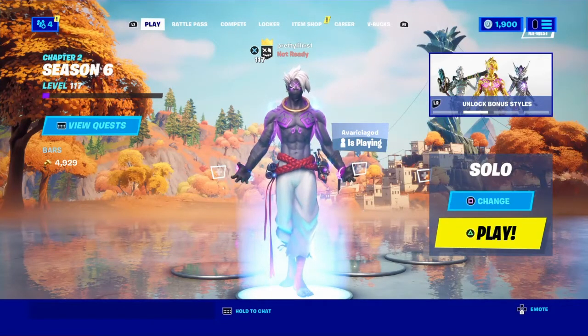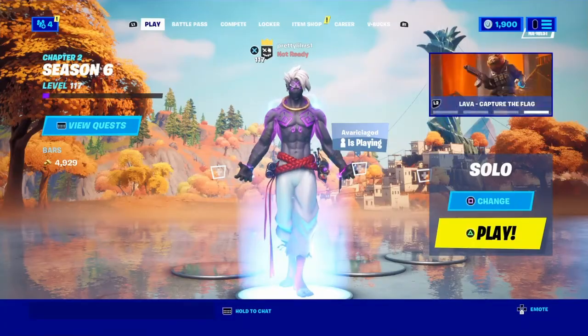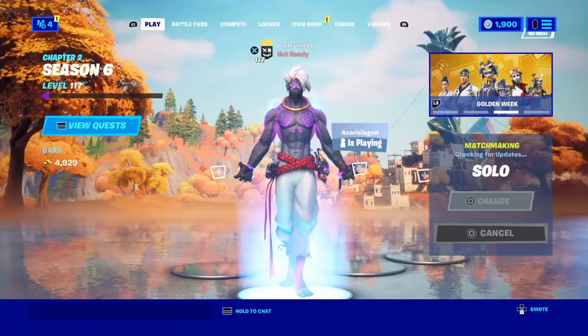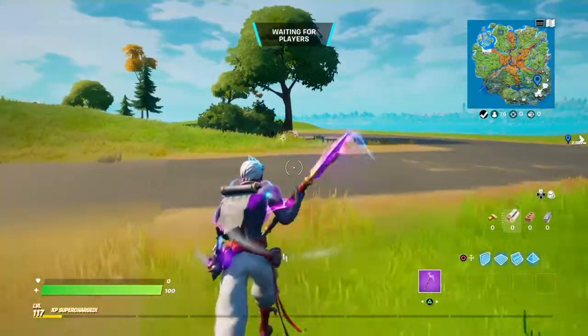What's up everybody, it's your girl Pillow Hours. Today we're gonna be doing the challenge to collect meat or peppers. There's a lot of peppers catty corner over here, a lot of vegetables also in this area. For meats, you can find them off animals — there are a lot of animals around the map: pigs, boars, dinosaurs, chickens, and wolves.